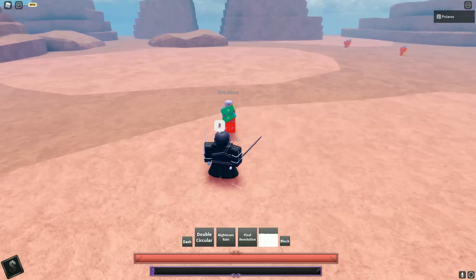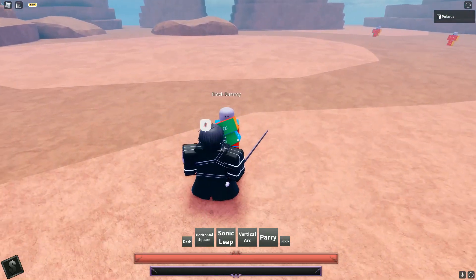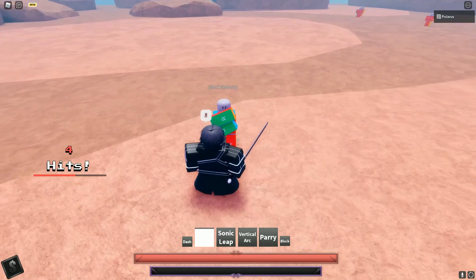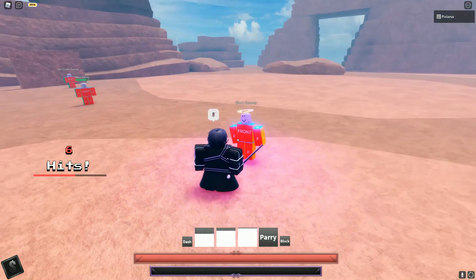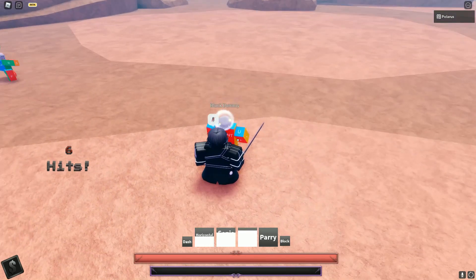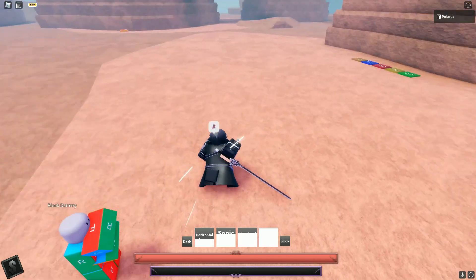Now for his Guard Breaks. Your first move is not a Guard Break. Your second move is not a Guard Break. Your third move is a Guard Break. And your fourth move cannot Guard Break because it is a counter.